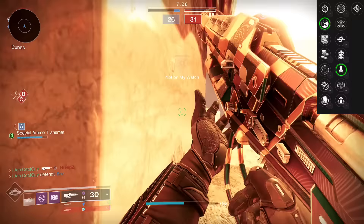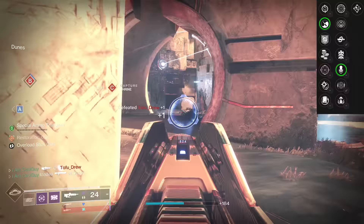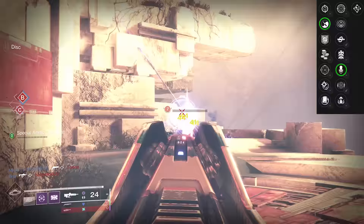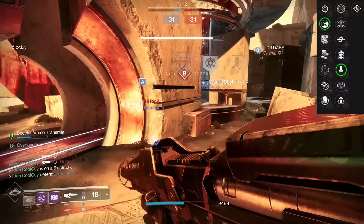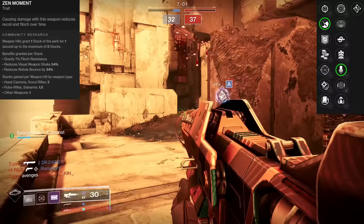I'm a sucker for Zen Moment Kill Clip — LC's can run that — but Zen paired with Head Seeker is a crazy good interaction on this weapon because of its stats. It really runs through Zen Moment. Zen Moment causes damage to reduce recoil and flinch over time. These high impacts are dueling weapons in the crucible — a 0.67 TTK, one of the fastest at base — and with the sandbox philosophy of wanting more crits and more primary play, that's a great start.